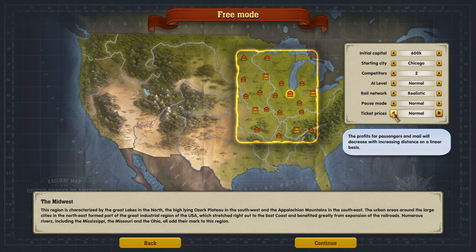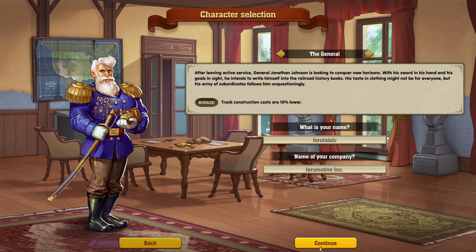Ticket prices: the profits for passengers and mail will decrease with increasing distances on a linear basis. We'll go normal. We'll click Chicago as our starting city and continue.